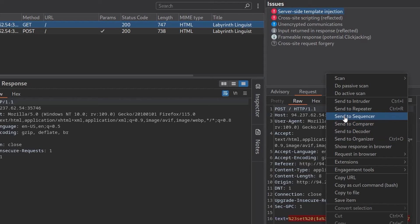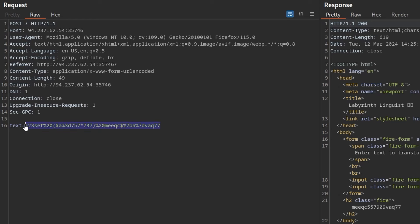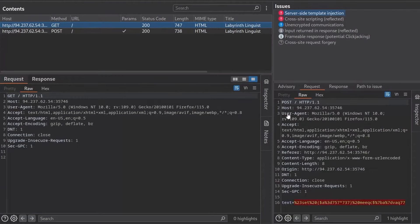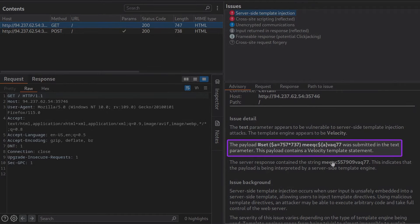I sent the request to the repeater and URL decoded it. It's got a variable being set as a mathematical equation — 757 times 737 — and then it's printing that out. I removed the surrounding noise to make it clearer, re-encoded it and sent it. Even though we put in 757 times 737, it actually executed that equation and returned the result. Going to the advisory tab, it also says the payload contains a Velocity template statement, telling us exactly what template engine to look into.